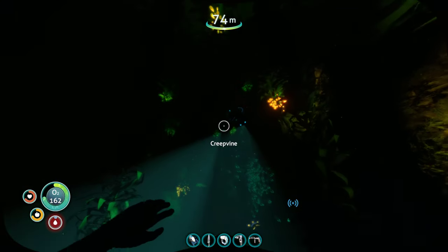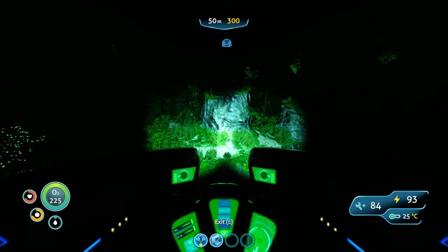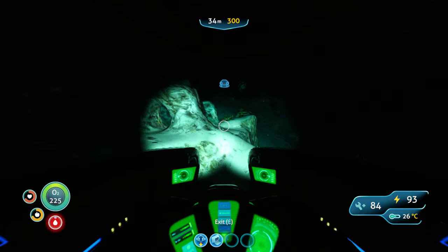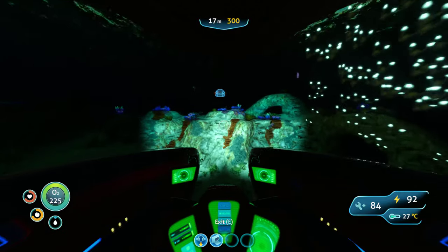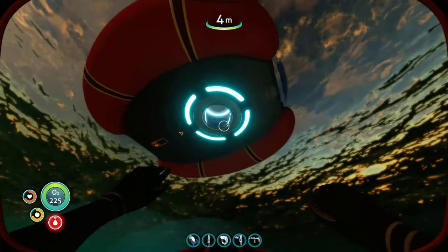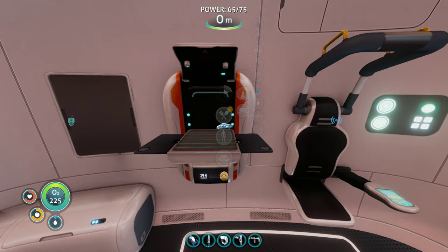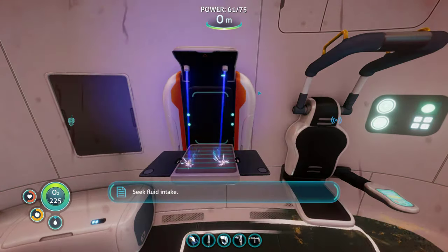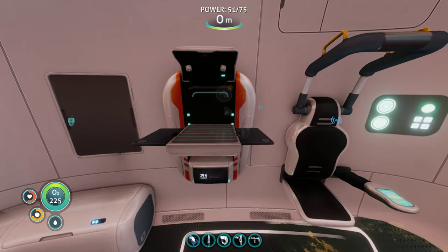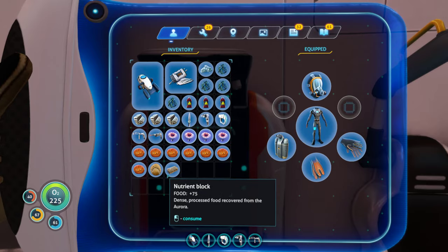Well, I'm going to die of thirst, so I should continue on toward the escape pod and make some water. Here we go. Bleach — come on, let's go, come on and bleach. I'm dying of thirst. That actually really hurts.